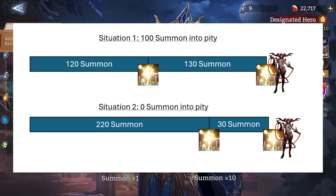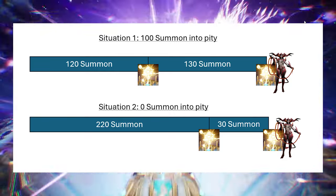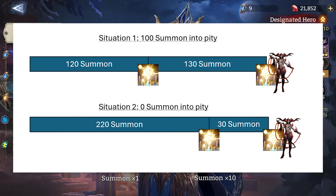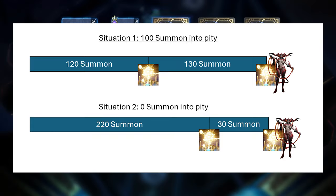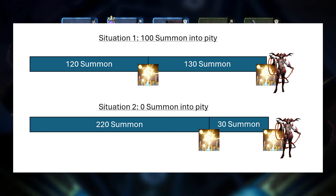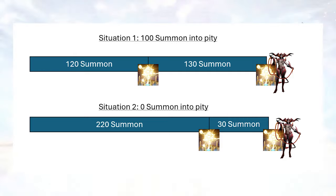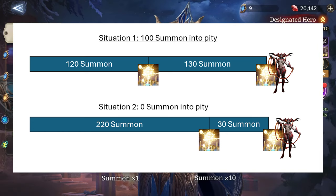So if you pull on the last banner and activate your PD there, there's a 10x chance you might get Arrogance or Lust, if both are on the same banner. But that doesn't guarantee you Lust. The best case scenario is that you don't pull Lust — you pull Arrogance instead or something else — so that you maximize the guaranteed banner. Because no matter what, even if you reset your PD at 120 summons into the 250 banner, you're still gonna get Lust as your guaranteed legendary hero when you summon 130 more on the same banner. That's the best case scenario, and if you do pop Lust earlier when you hit your PD, that's completely alright too.